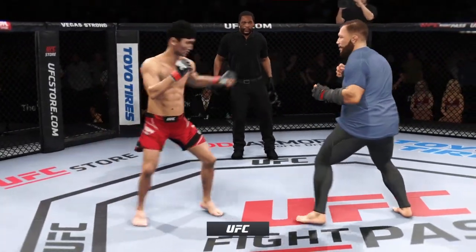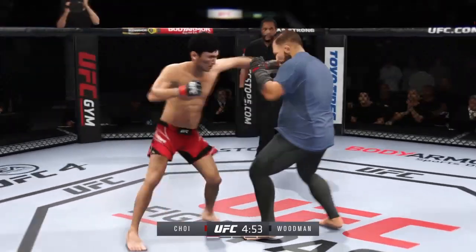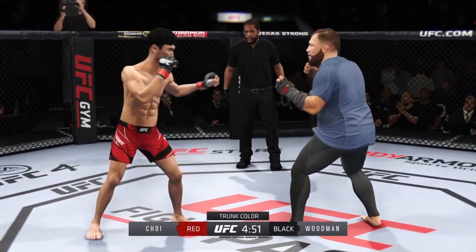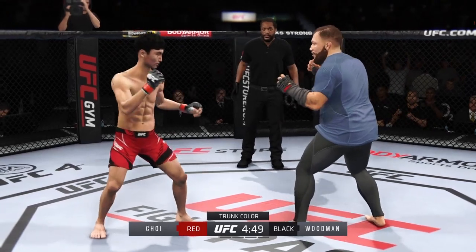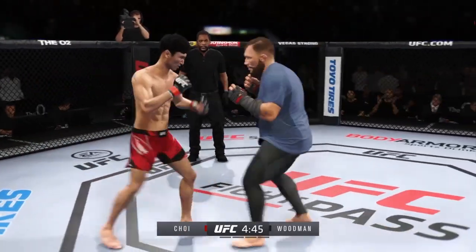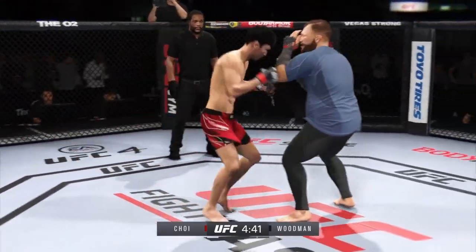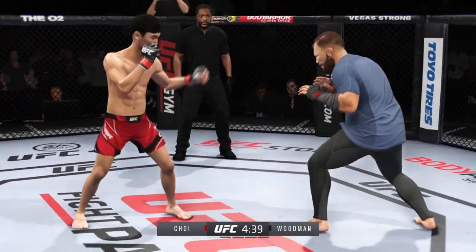We'll see how long it goes. You've got a submission specialist on one side and on the other side, maybe the most well-rounded fighter in this division. He is one of the best fighters in the entire UFC, but in front of him he has one of the most dangerous fighters across all divisions in the octagon. Because that one skill he has is so good that you're in danger the entire time.